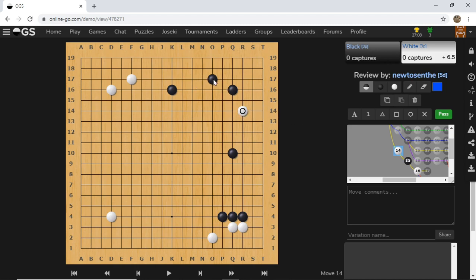Especially when black already has a defensive formation like this — black will kick and pincer, making it very difficult. Even if you just jump out, if black pincers there's still a long way to run. This is slightly better than extending but still running this direction is not the best choice.